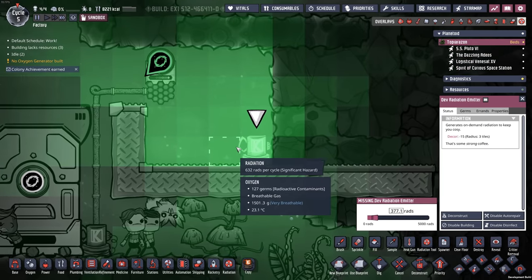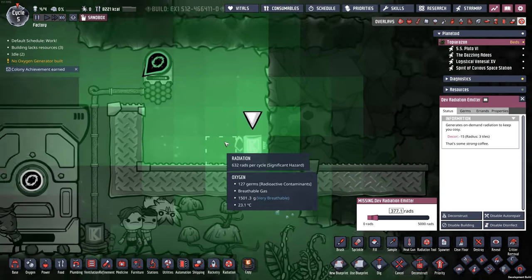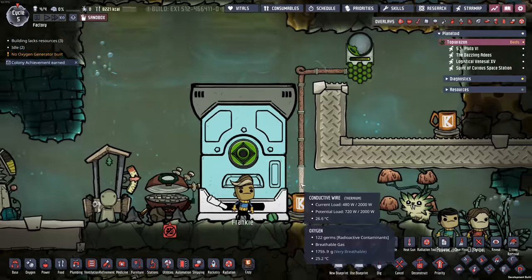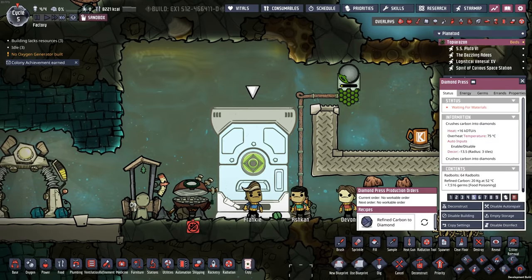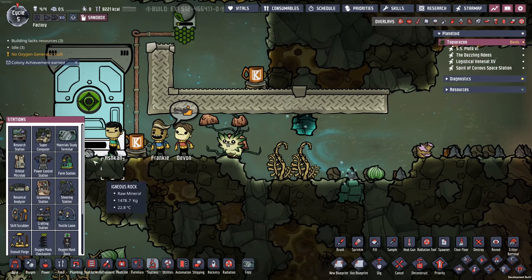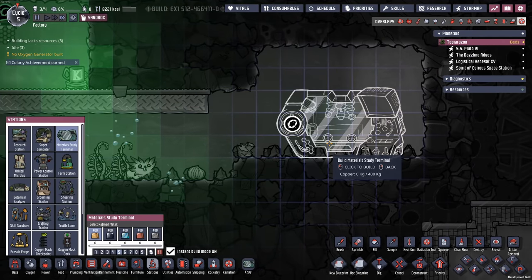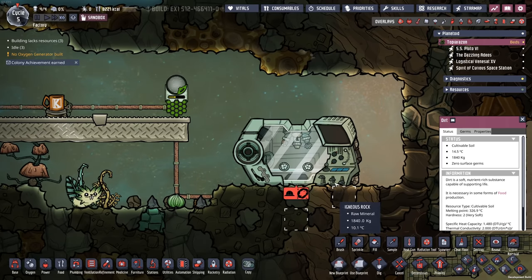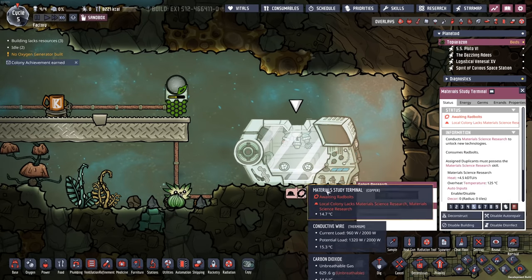This gives us another working use for radiation. I have a dev generator here just for radiation — that's only available in sandbox. One of the other changes they made was to the research station for nuclear stuff. It looks a little bit different, but it works the exact same way as far as I can tell.